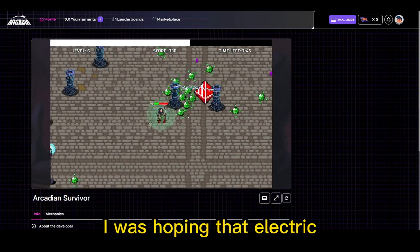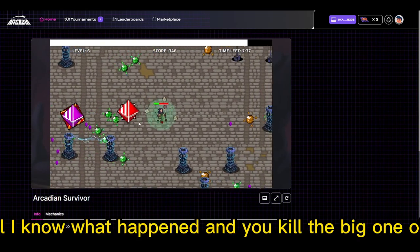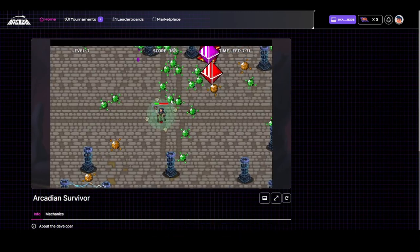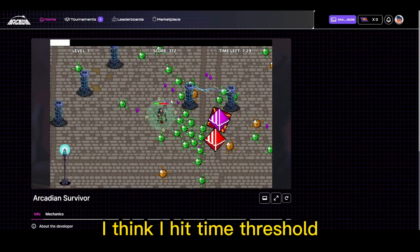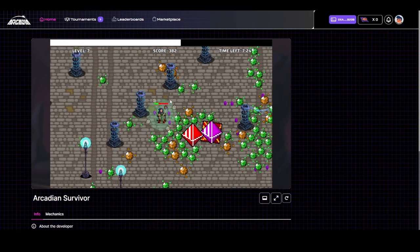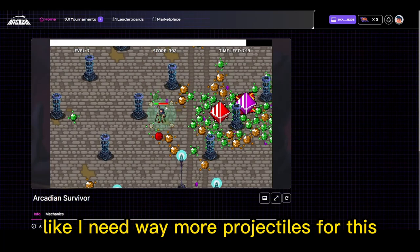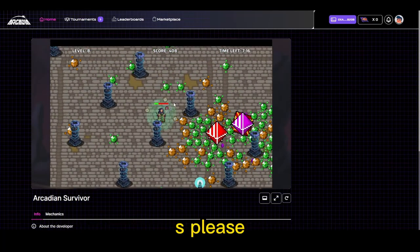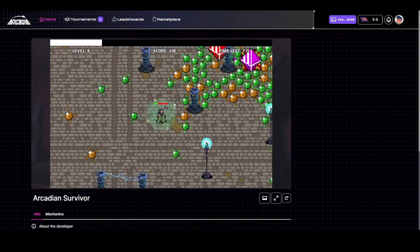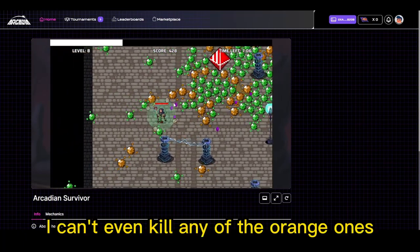I was hoping that electric field would kill a bunch of them but it didn't. I want to know what happened — did you kill the big one? Okay, what just happened? I think I hit a time threshold, now it's just going ballistic mode. I feel like I need way more projectiles for this. Yes please, definitely plus 40 percent. I can't even kill any of the orange ones.